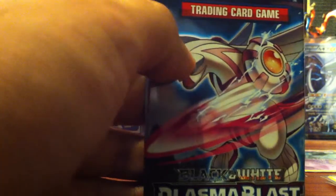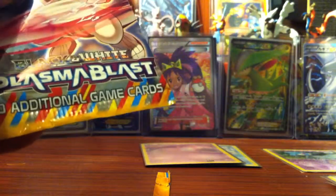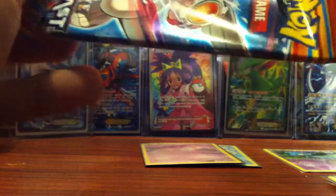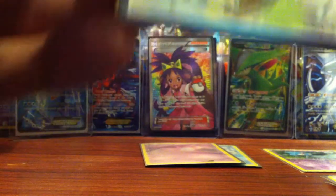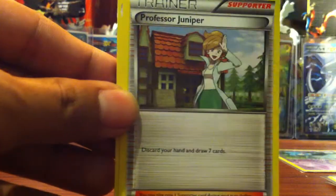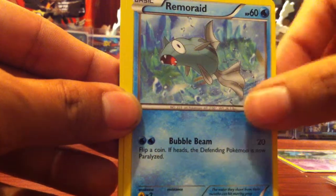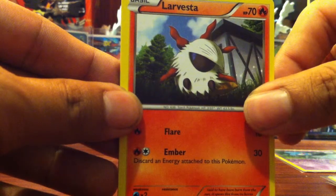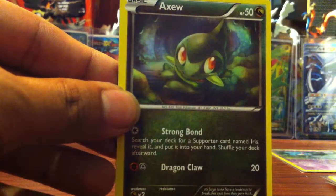Last pack for this part, with a Palkia. Co-Card — one, two, three. So we start off with a Tretat, Professor Juniper — nice — Arcan, Remarade, Larvesta, Goalert, Goalert, Snowbrunt, Axu.